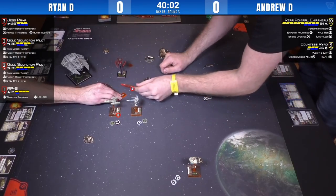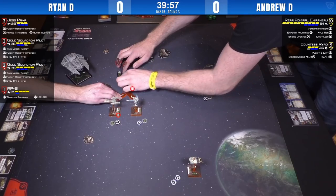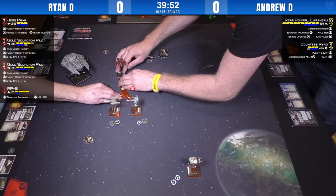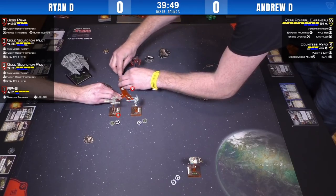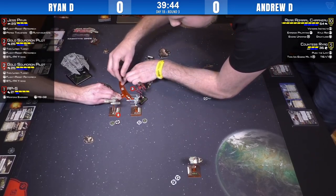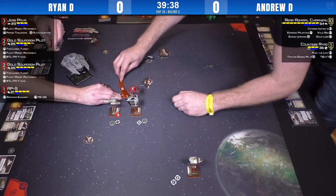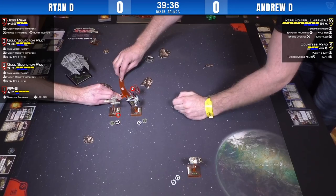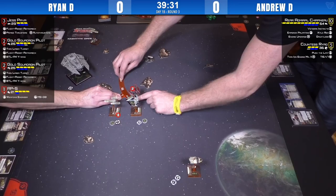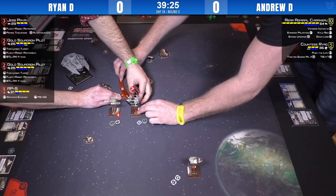Ryad went for a three bank — she's going to bump somewhere. She might fit perfectly in there. She bumps Jess. She's not going to take any shots this turn. That's fine — Andrew is perfectly okay with that. He's able to K-turn next turn and reorganize, or he can send her to go harass AP-5. His squad doesn't have to stay together at all — they both operate independently. And the fact that Chiraneau fits in there is actually huge.